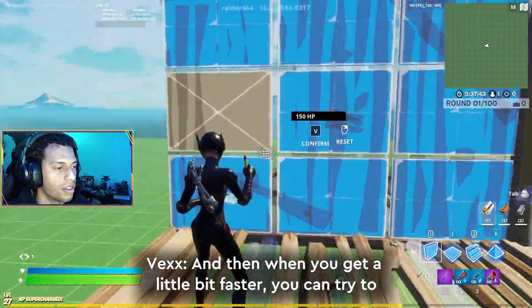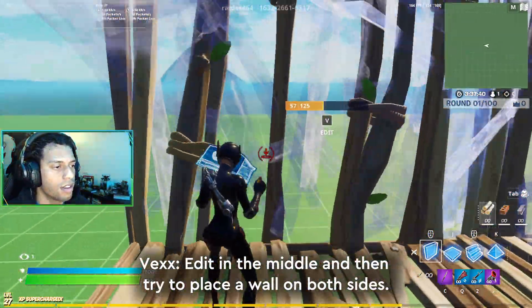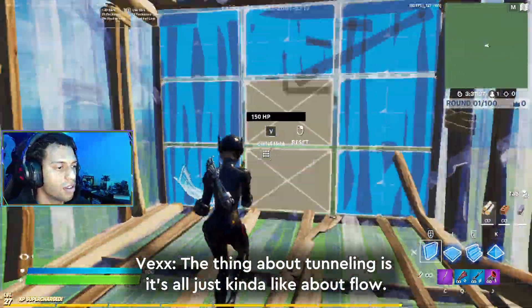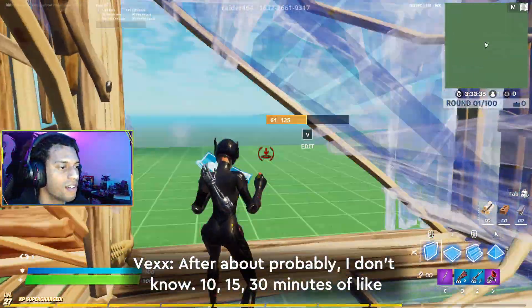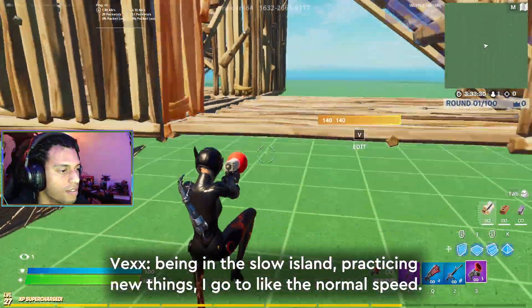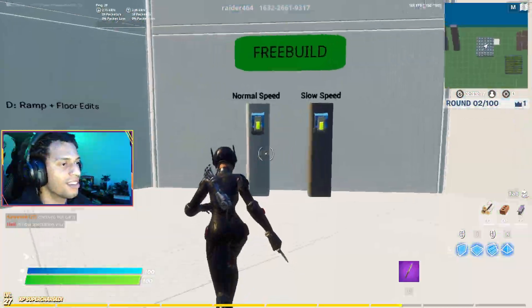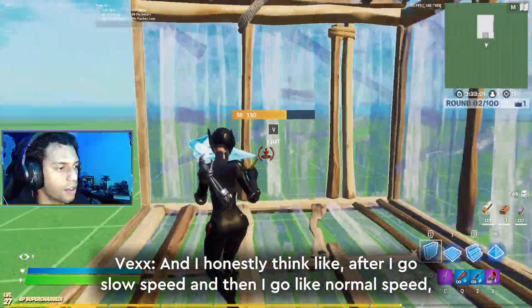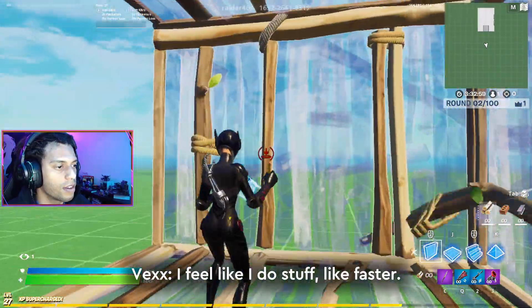Once you get a little bit faster, you can try to edit in the middle and then place a wall on both sides. The thing about tunneling is it's all about flow and being in control. After about 10, 15, 30 minutes of being in the slow island practicing new things, I go to the normal speed. I honestly think after going slow speed and then normal speed, I feel like I do stuff faster.